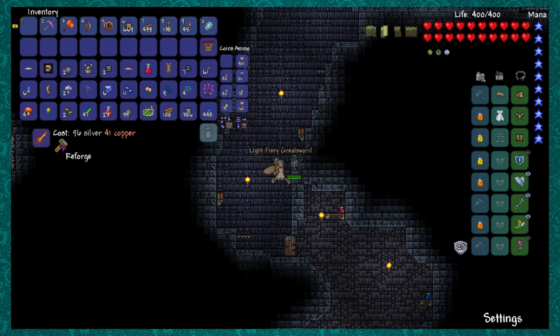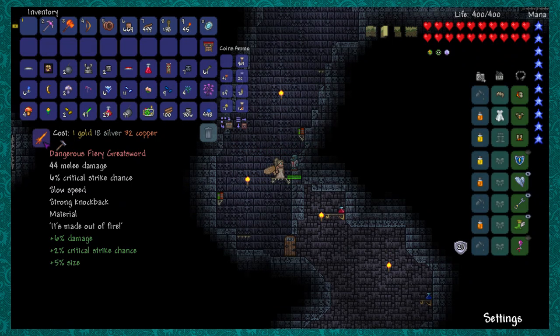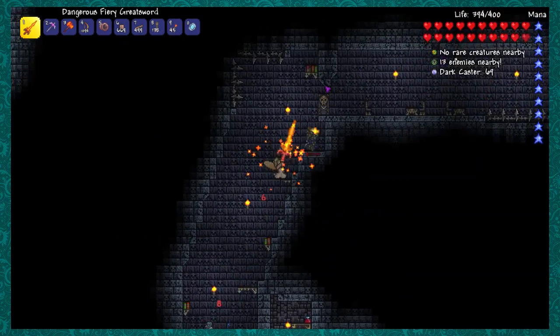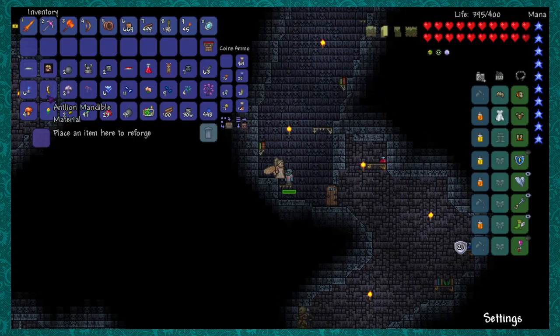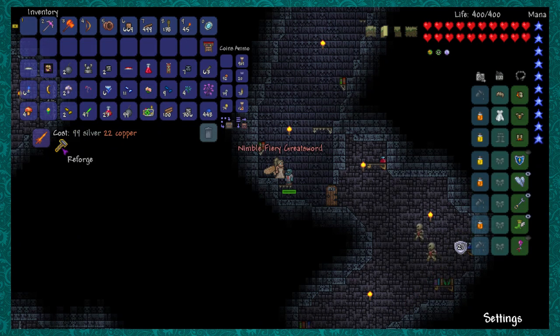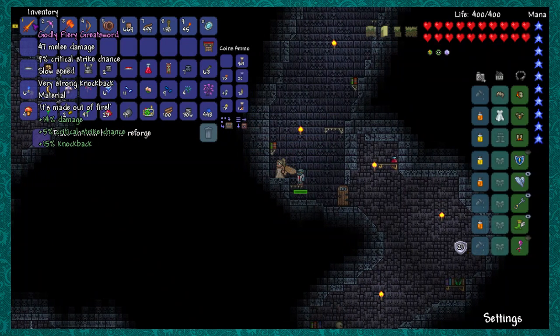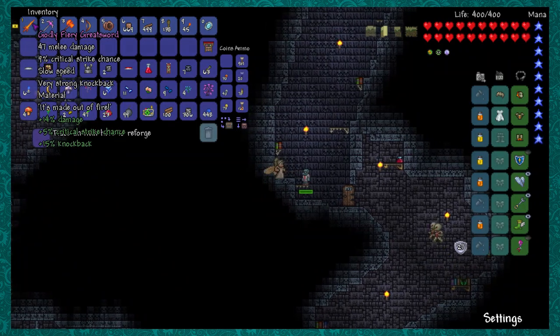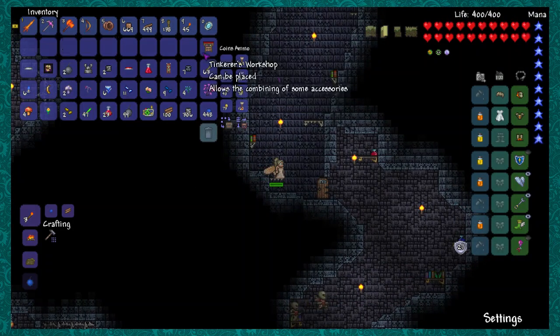Let me see the modifiers — Shoddy, Light, Dangerous... I can get a better modifier than Dangerous. Pointy, no. Forceful, no. Nimble... Godly! That's good enough, I'll take that — plus 14% damage, plus 5% critical strike chance, and plus 15% knockback. 47 damage — that'll help a little more with the Wall of Flesh. Might as well upgrade my Minishark too.